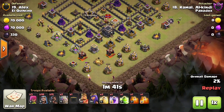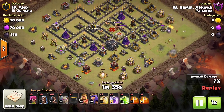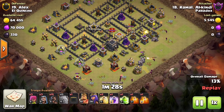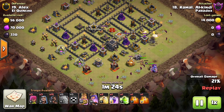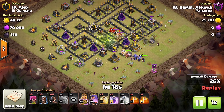Our attacker is going to split the base in half using three golems to set a very large funnel and take care of all the structures down in the south. That gets his bowlers and heroes into the core of the base — starting with one golem on the right side with a few wizards, then two golems to work toward the town hall and clear out structures in the south.